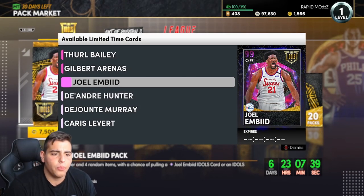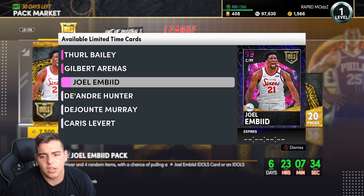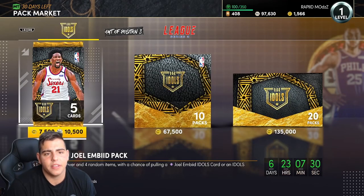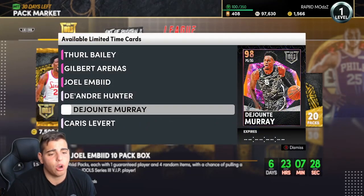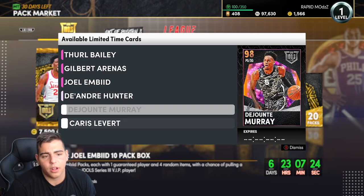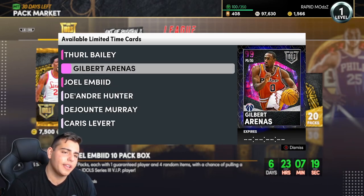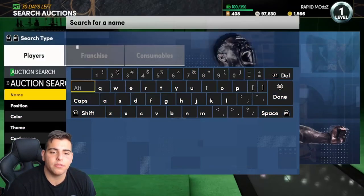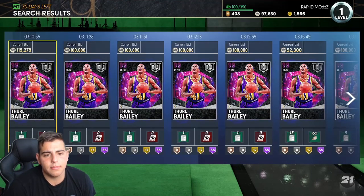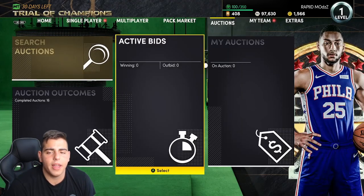Today we got new Isles packs. I'm not too sure why, but we got an Isles MB, which is cool. But the content is just okay — I'm not a big fan of these packs. I think they're pretty garbage, especially since it is endgame. I do like the players though: I'm a fan of Hunter, I'm a fan of Levert, I like MB. Gilbert and Thurl — I like Gilbert, but we have so many Thurl Baileys already. Decent content. If you guys do need MT, I have a lot in stock, so make sure to hit me up.